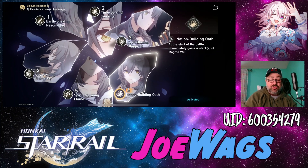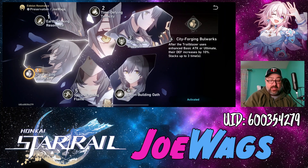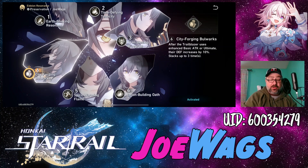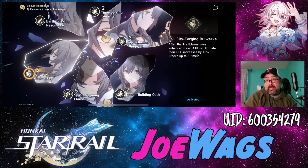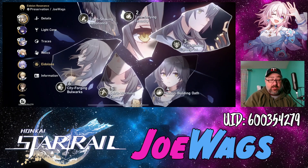The fourth Eidolon gives the four Magma Will stacks at the start of battle, and the sixth lets you stack Defense up to 30% any time you take an action. Now let me show you how to get these Eidolons, since you don't summon for this character.